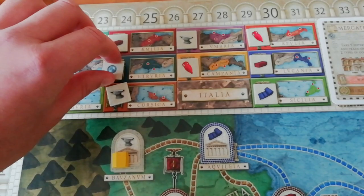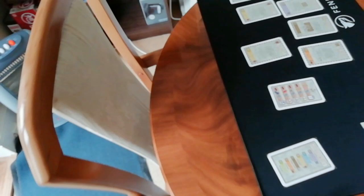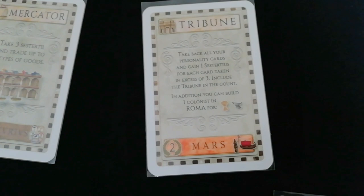Another thing: the last player starts with the Perfectus Magnus card. This doubles the award you get from producing, and then the card passes on — another way to really accelerate getting the goods you need. Finally, there's the Tribune. The Tribune is a really cool twist: when you play it you take back all the personality cards you've used previously, and for any surplus beyond three you get money. So you're rewarded for playing through your whole deck. In addition, you can build a new colonist to start in Rome for a food and a tools.